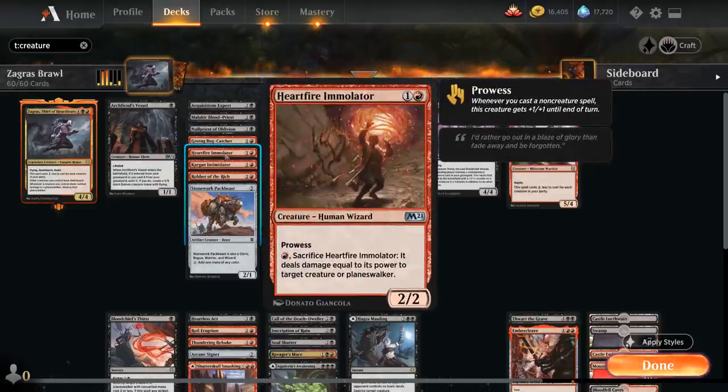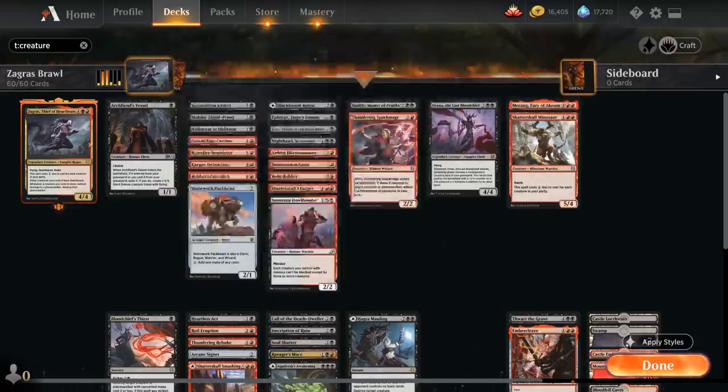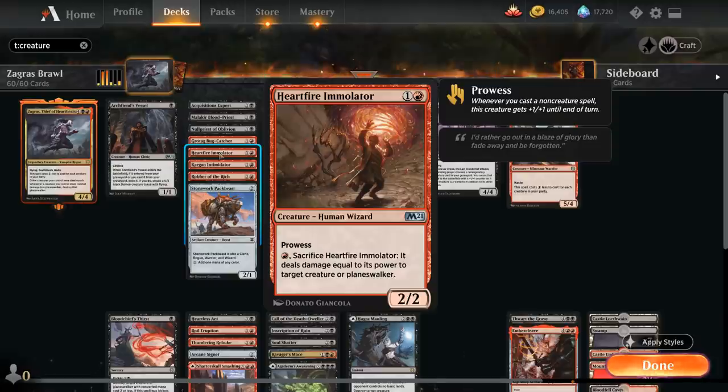So by itself it's a 2/2 trample when attacking, but could potentially reach up to a 5/2 trample with a full party. Hardfire Immolator, one of the few wizards in the deck — a 2/2 with prowess, getting +1/+1 until end of turn whenever we cast a non-creature spell. For a single red mana we can sacrifice the Immolator and it deals damage equal to its power to target a creature or planeswalker. The Immolator will also have deathtouch if Zagras is in play, so it can take out any creature or planeswalker if we sacrifice it while Zagras is in play.